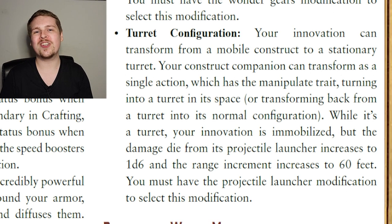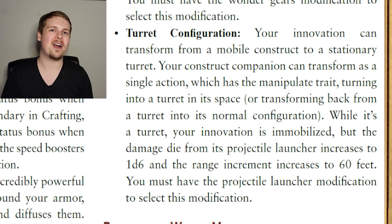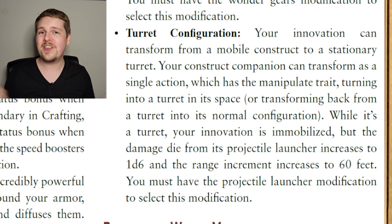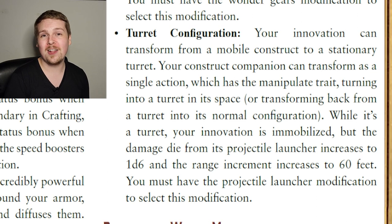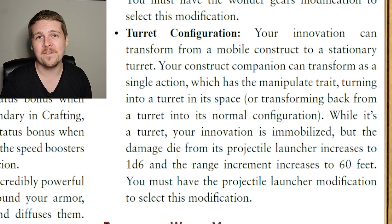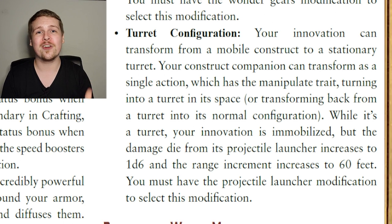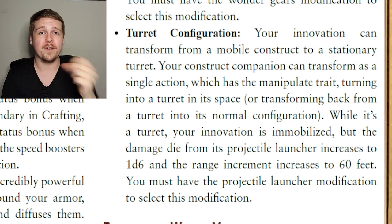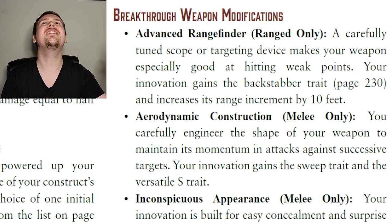Turret Configuration upgrades the Projectile Launcher modification: your Construct can spend one action to transform into a turret, upgrading the launcher damage to a d6 and giving it a 60-foot range increment instead of 30, though your Construct is immobilized until it spends another action to shift back.